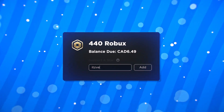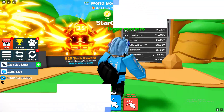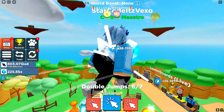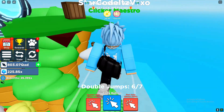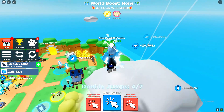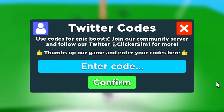Let's get stuck into the Clicker Simulator codes. The update is supposed to drop any moment now — like literally it's supposed to come out right now. The game might actually shut down any moment for the new update, but in the meantime let's redeem all of the new codes.